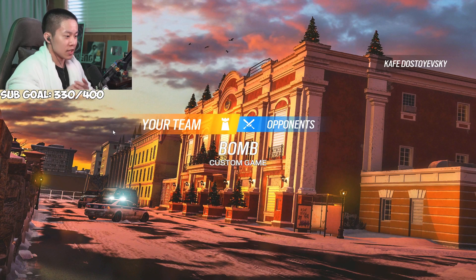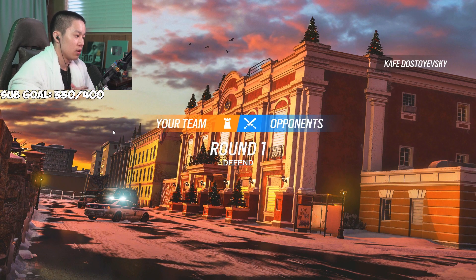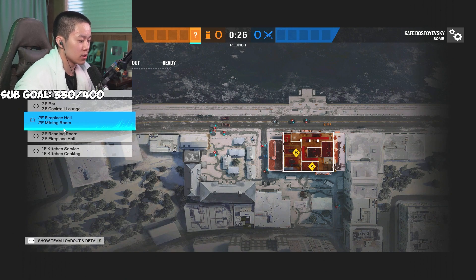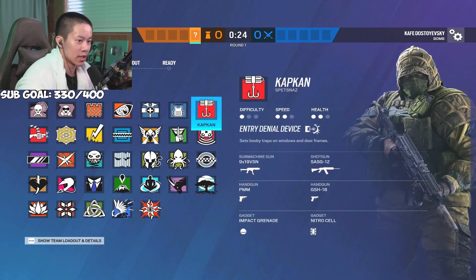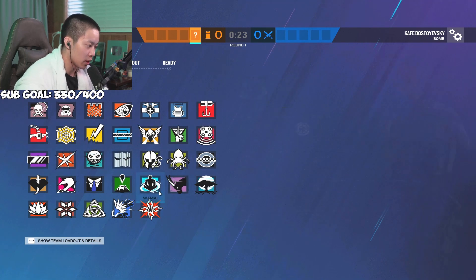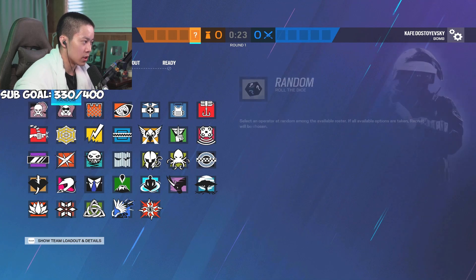Alright, this is the best side setups that any rank can do — whether copper or champion, it does not matter. Solar Raid Year 7 Season 4, and these are fundamental to making a good side setup. I will be giving my operators I think you should be running and then I'll show you guys really quickly.